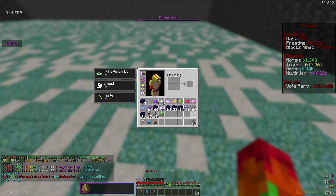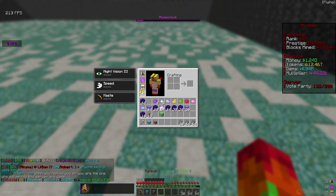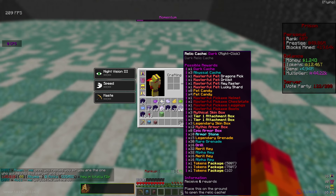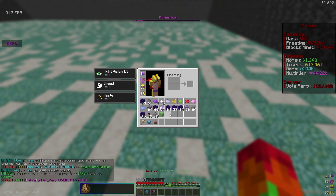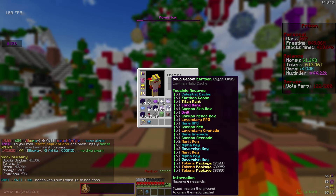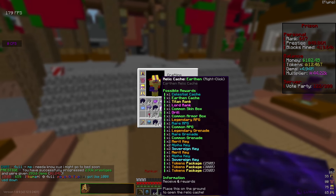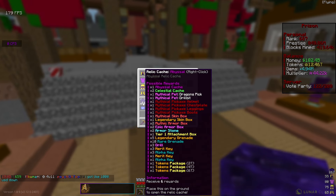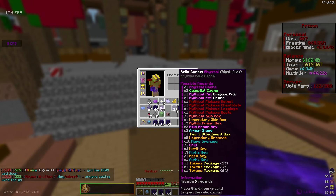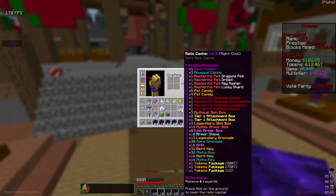From that we actually got almost two and a half stacks of armor stones, so we're going to be able to get our armor up quite a bit. We also got a ton of crates to open like these relic caches which are going to give us a ton of tokens, so we're not too far in the dark. I'm going to start with the worst ones first - the earthen ones - and open all of those off camera, then the abyssal, celestial, and everything else.